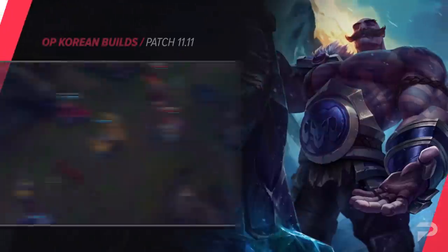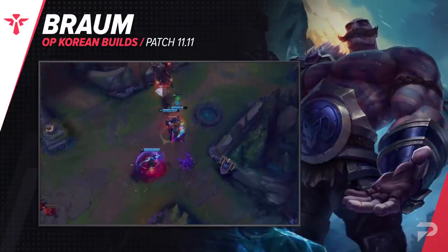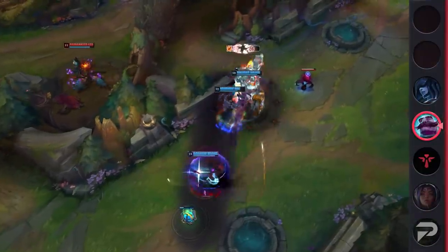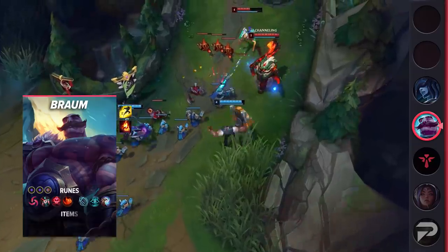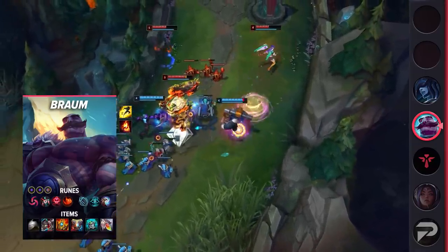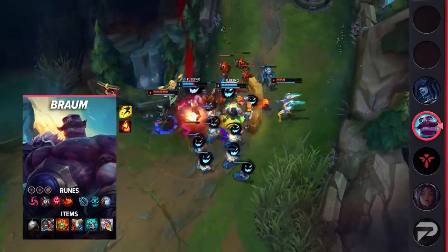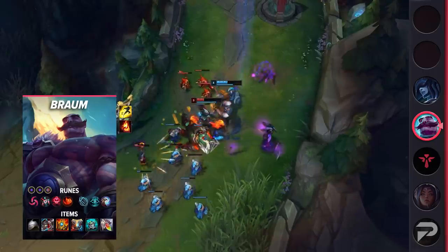Braum has been the target of many buffs this season. Unfortunately, he's had a pretty hard time since he hasn't been able to get much out of the item changes this season. Aggressive melee supports have always been the go-to picks, and players have chosen to favor ranged supports when they just want to play more of a protective role. That could all change with this build, however. For runes, you'll be running Hail of Blades, Cheap Shot, Zombie Ward, Relentless Hunter, Cosmic Insight, Minion Dematerializer, Ability Haste, and Double Defensive runes.